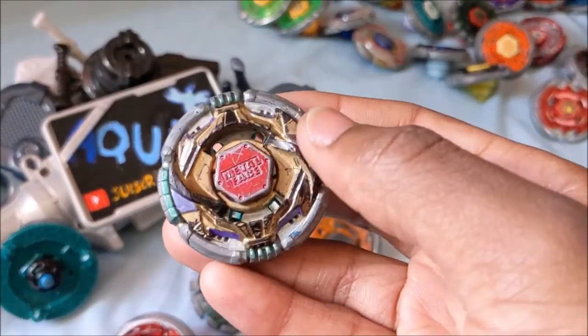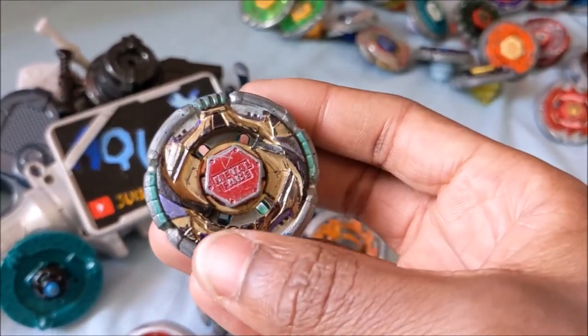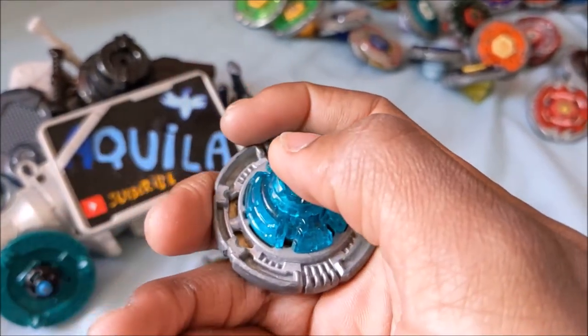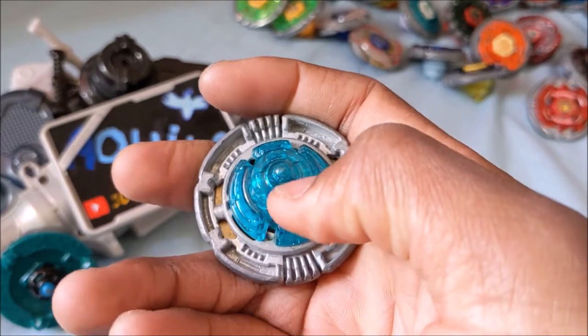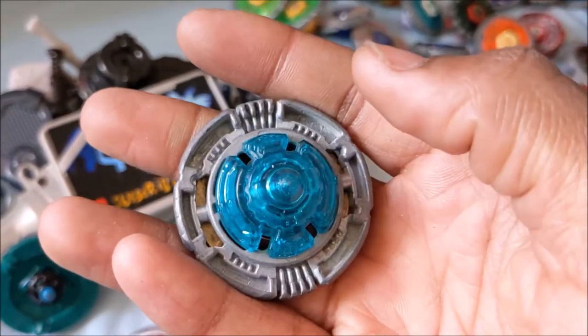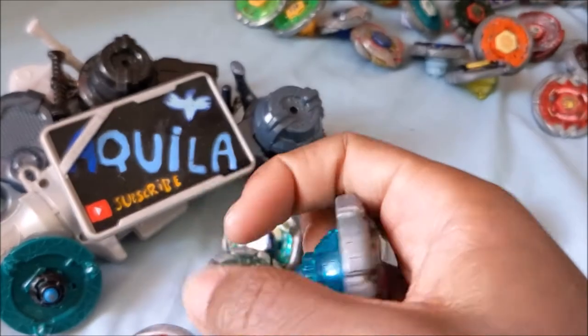That's my old Orion ring that I recolored — don't ask. And AD-145J, Sharp Bowl — that's from the Zero-G Synchrome packs.